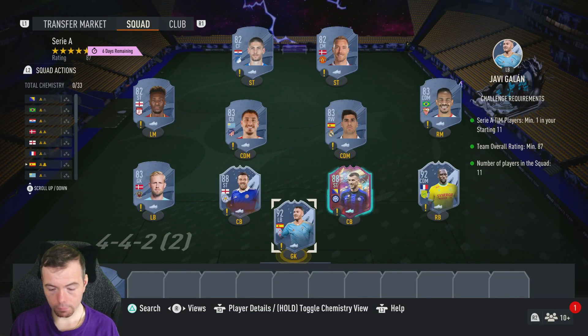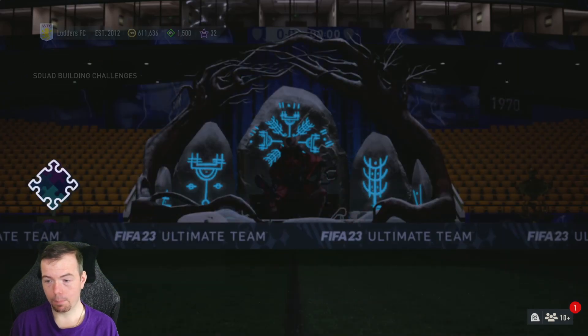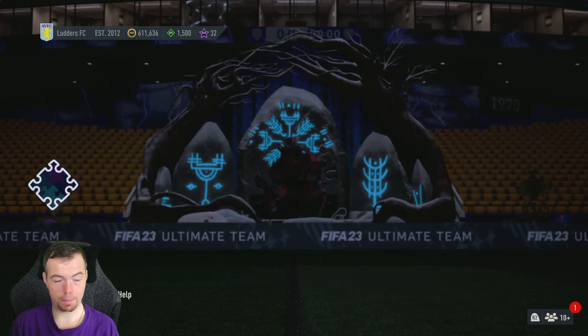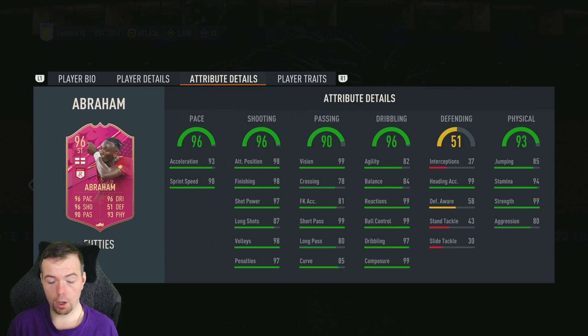That's 103.5k — you're looking between 100 and 105k for this one, though I think you can get the 92s a bit cheaper. The premium mixed players pack reward is a terrible 15k pack considering you have to spend over 100k. Pack-wise, the rewards total 40k — that's probably the worst I've seen for a long time.